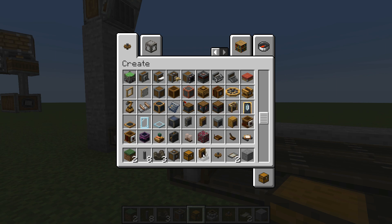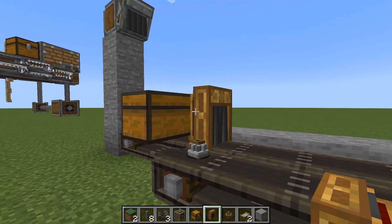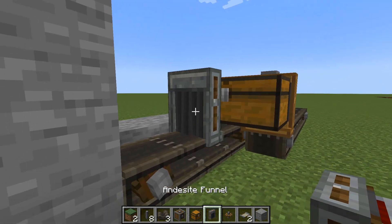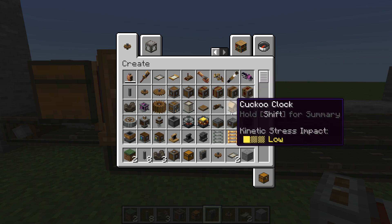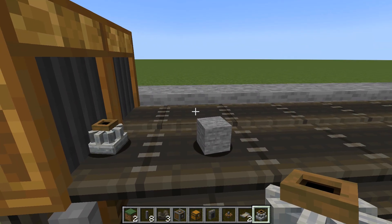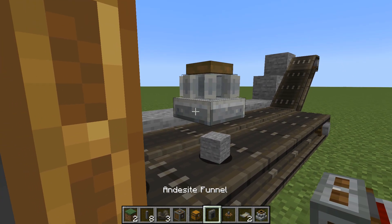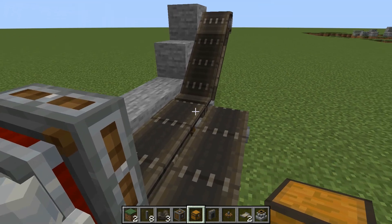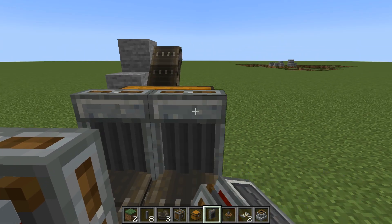On the back of that we're going to place brass funnels. Brass funnels are a little more expensive than andesite ones but they have a very useful function — we can put filters on them. Pop both of those on the end, then place an andesite funnel on the front going over this belt so everything goes into the chest. From there skip a block and we need a mill, then place it on the next block along — this gap is so we can place an andesite funnel going into the mill and another one coming off the end. Then place another chest at the end of both belts, with andesite funnels on both, and a brass funnel on the back.